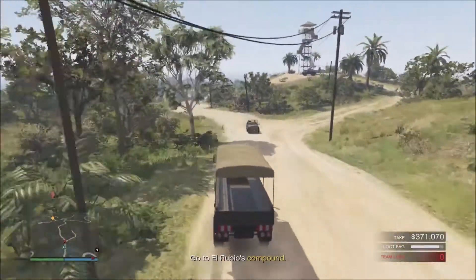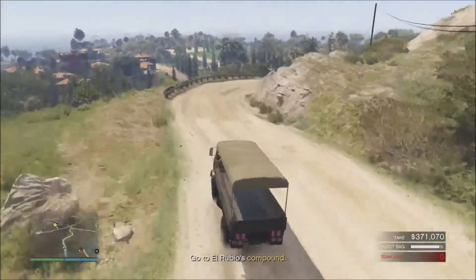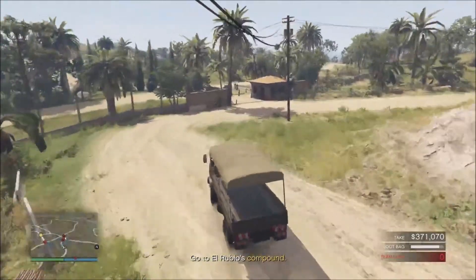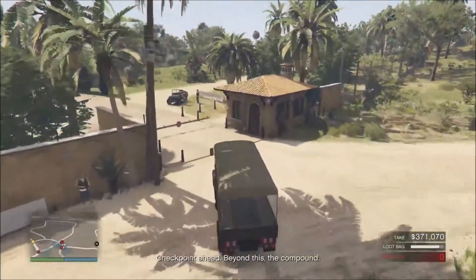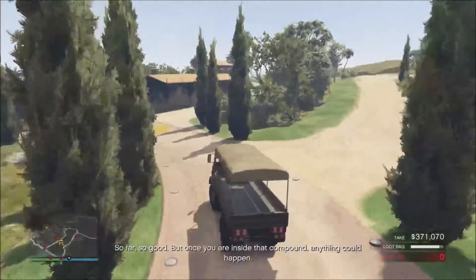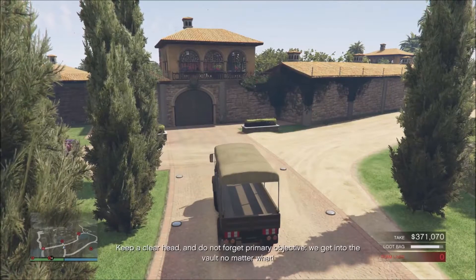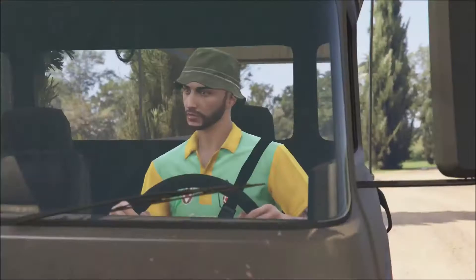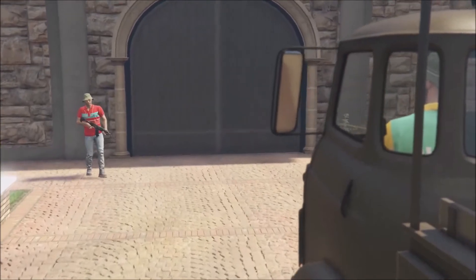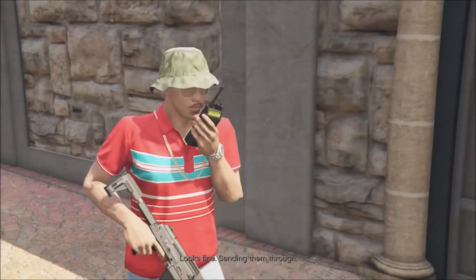So far we're doing pretty well. There we go — drive the truck onto the marker. Anything could happen. Keep a clear head and do not forget primary objectives. Patrol — there's a car on the main door, be careful. Hold up — let's take a look at you. Okay, very good, I'll let you go. Clear, go on.